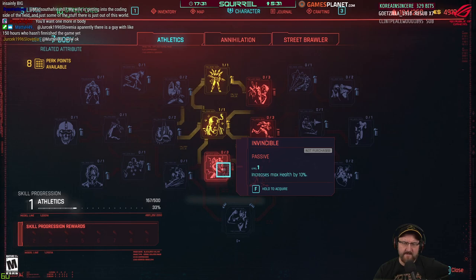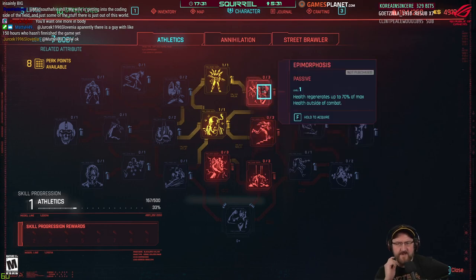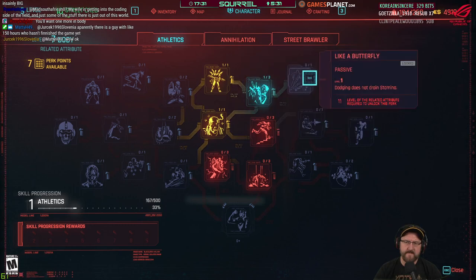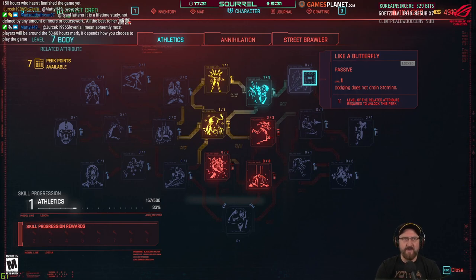Increase max health by 10%. Max stamina. Health regenerates up to 70% of max health outside of combat. I thought we already took that. Dodging does not drain stamina — wow. If you go melee, that's amazing.